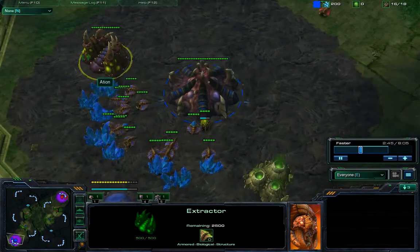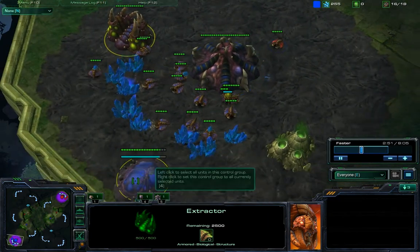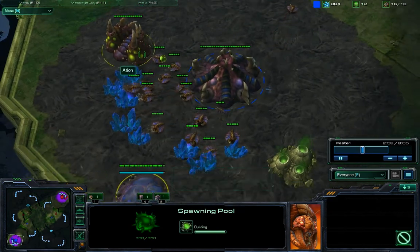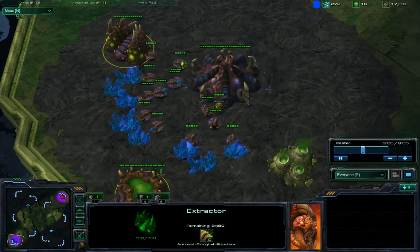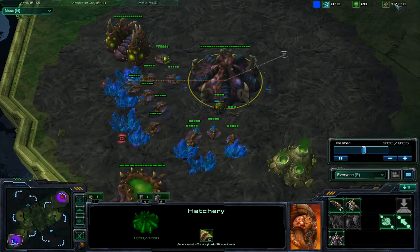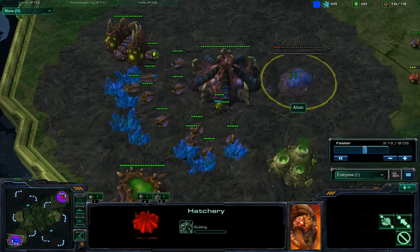Here you can see my own extractor was 15 extractor — that's also kinda one, actually two, late. Some people like to make the extractor even before the pool, but in this build order I really need the cash because at this point I have 17 out of 18 supply and I sent one drone to make my hatchery.